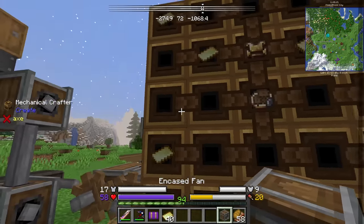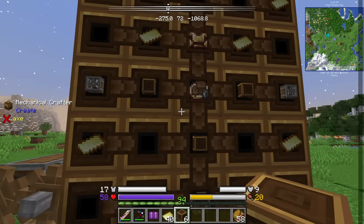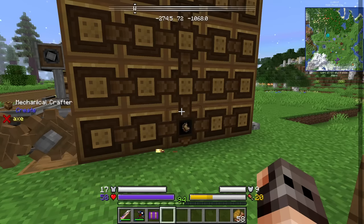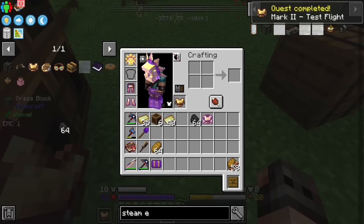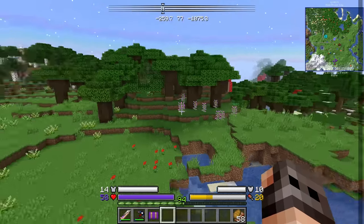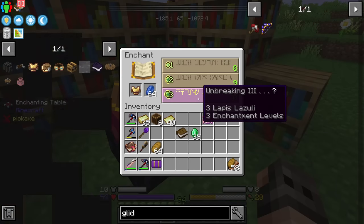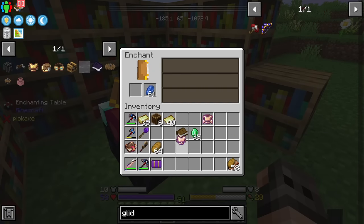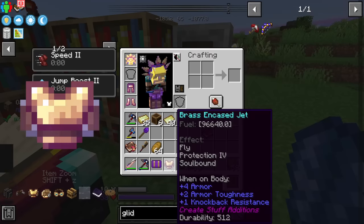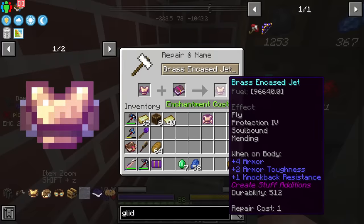Before we can progress any further into technology, we need to do a bit of magic. But I did realize there is a recipe for some sort of creative flight using a chest plate - and it was correct. It's like a jetpack, a bit finicky. If we enchant it - unbreaking is nice, mana regen not the best. Hopefully my mending guy is alive. This time we got protection four, that's good. Now we can put the mending.